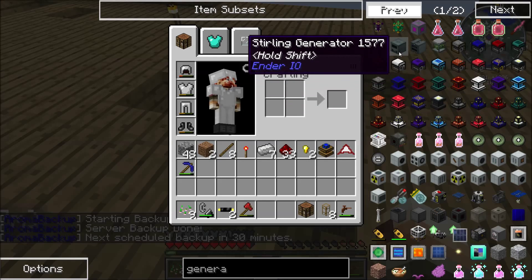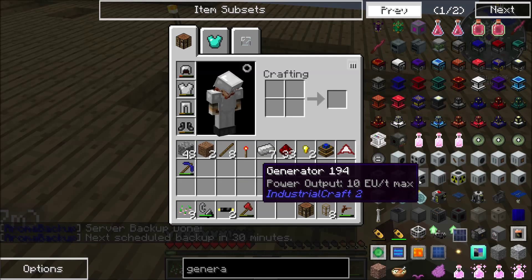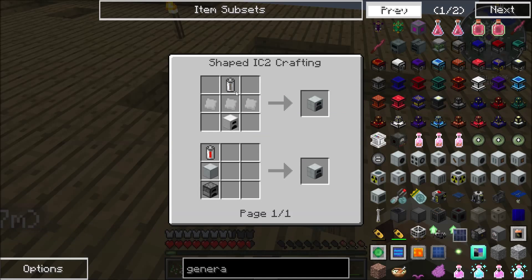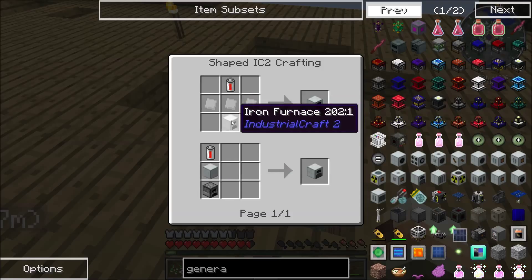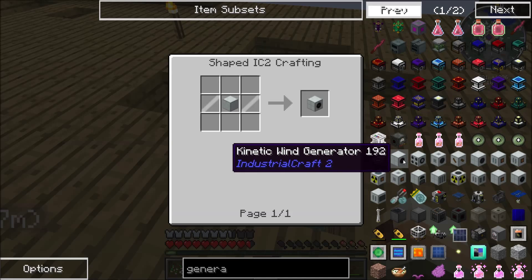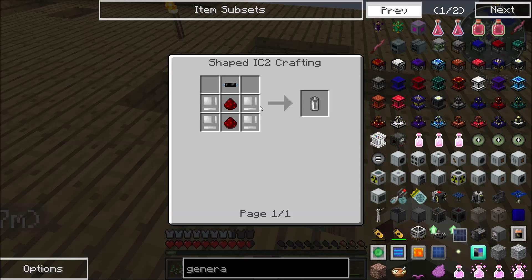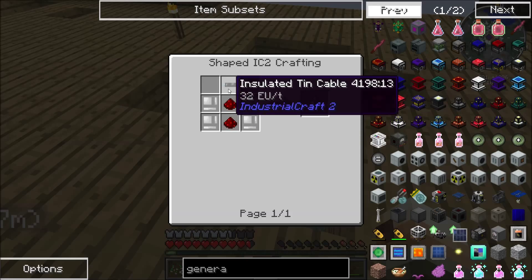We'll leave that for a little bit later. We'll just make the most basic generator, which is this bad boy. Which takes a battery and iron plates. I knew it would use the iron plates. I knew it would use the iron plates at some point — I just didn't know it'd be this soon. How do I make a battery? I need 10 cable, 10 item casings, and redstone.